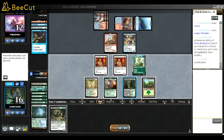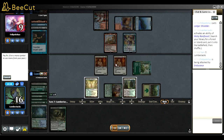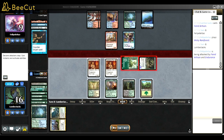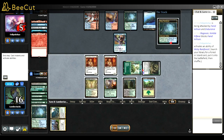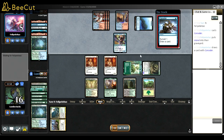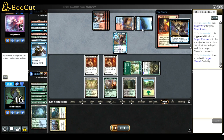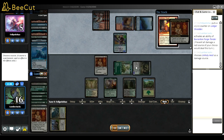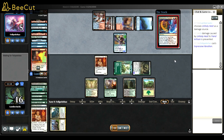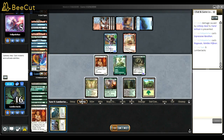I wanted to get my black source just in case. Fiend Artisan is really good here - it's a 5/5 body, puts pressure, opponent has to block it. They're kind of screwed. They're considering with Anomaly Heat - I protect the Fiend Artisan because protecting it will only grow it. I wanted to keep Fiend Artisan around.